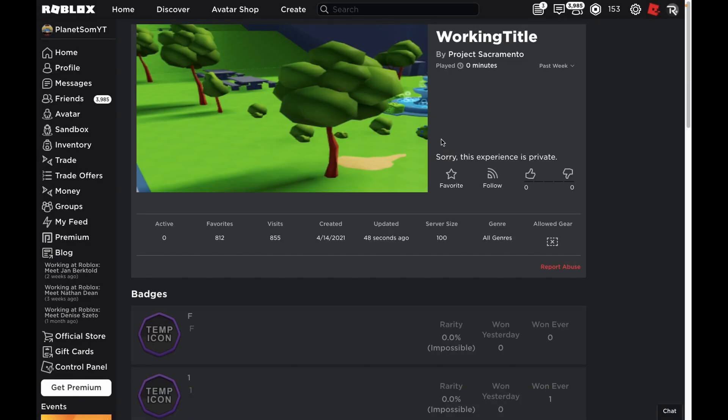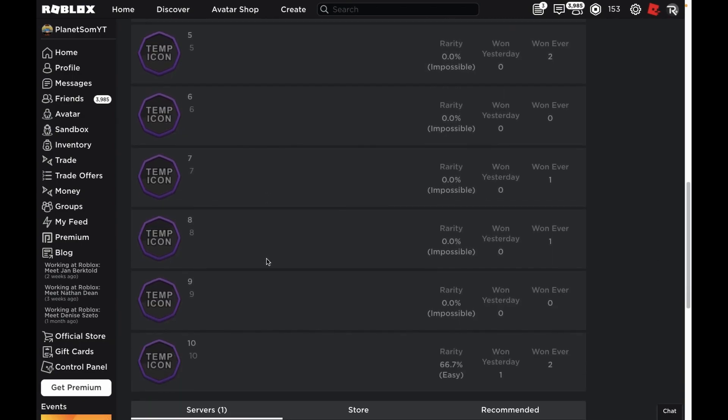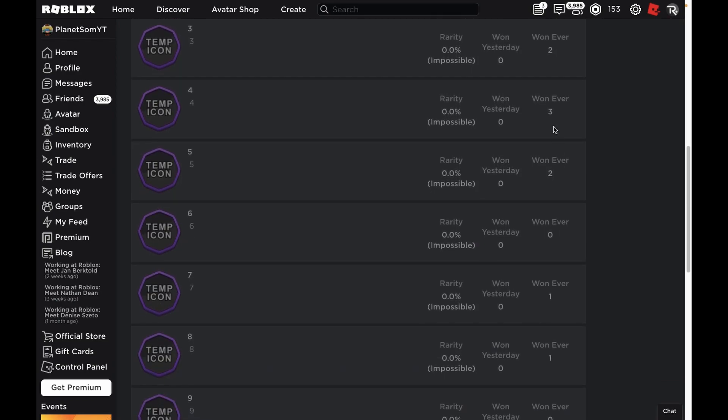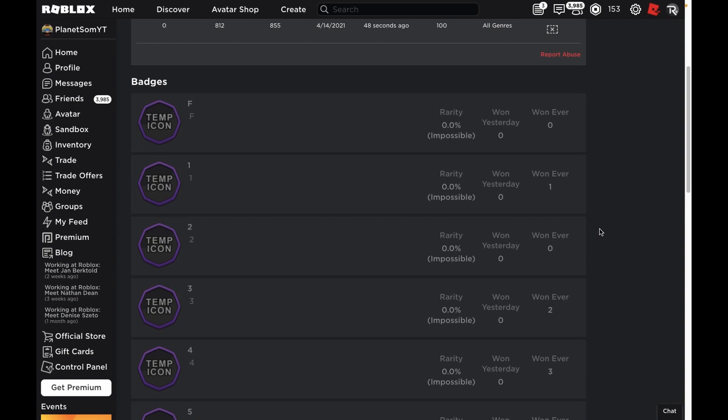I did go over this event game also. This is the Vans World game, which is the game that you'll be able to get the prize from. It's made by this random group. A lot of people do actually know about this — it has 812 favorites. There are a lot of new badges over here that weren't there before, 11 badges in total. Some of these have been won; for example, this number four badge has been won three times. That's probably just some testers seeing that the event item is actually working.